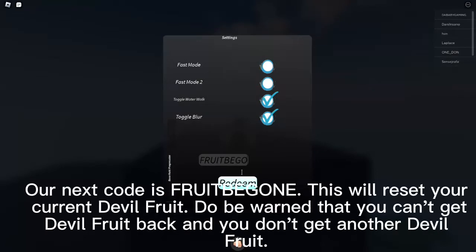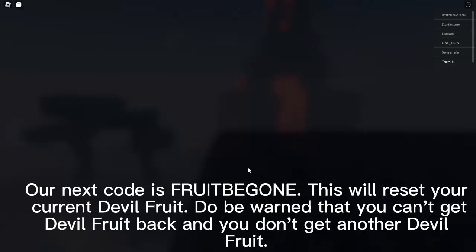Our next code is Fruitbegan. This will reset your current Devil Fruit. Do be warned that you can't get your Devil Fruit back and you don't get another Devil Fruit.